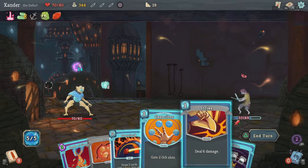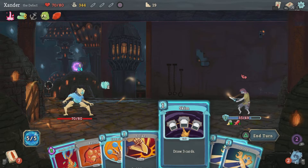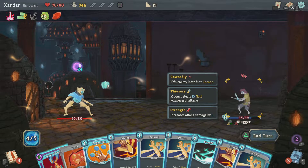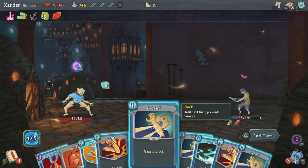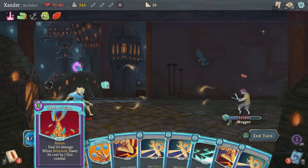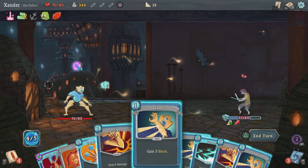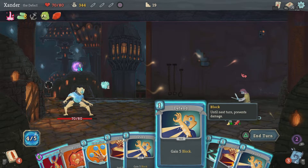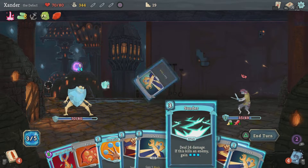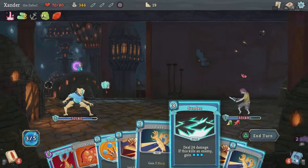Now I gotta defeat this guy before he leaves with some of my money. Draw 3 more cards. He's gonna leave with my money. So that will do 24 — only 9. And yeah, it's the same with this. He's gonna take my money — kind of annoying because I'm trying to go to the shop, and right after this was the shop.